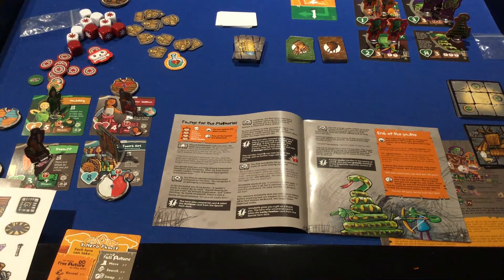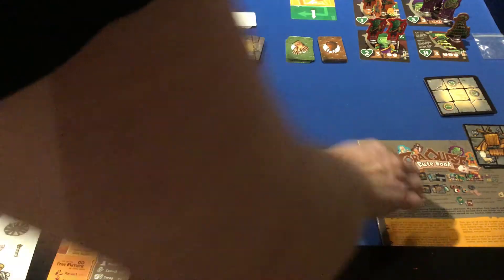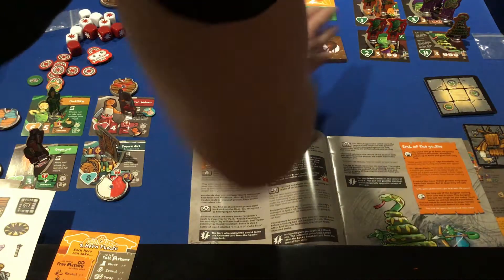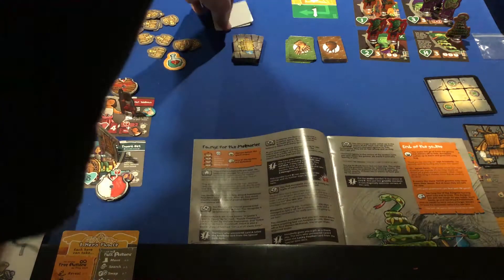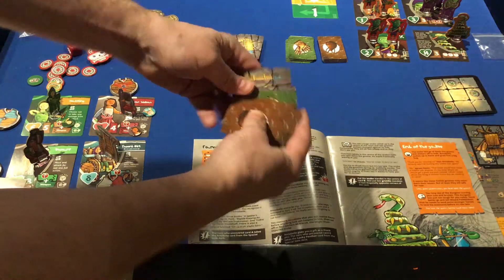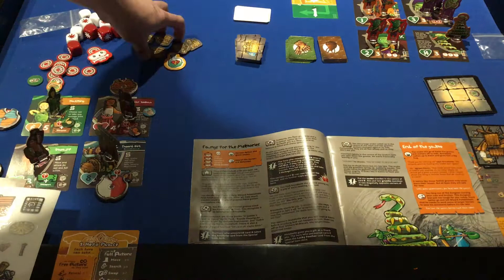These are the components you're going to get with your set of Cora Quest. This is the quest book, which you will use to set up for the pre-made quests — you can always make up your own quests. There are dungeon tiles, a starting dungeon tile, the rulebook, different types of cards for loot, monster cards for the mission, and a timer — if you're not exploring enough, these spiders are going to come.